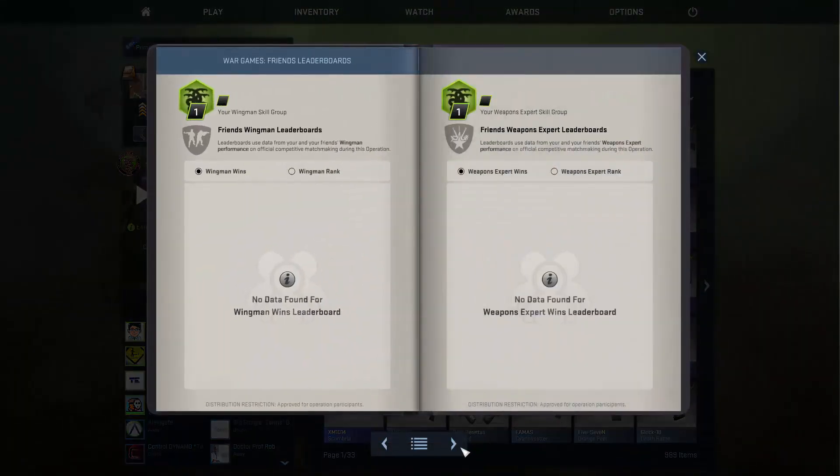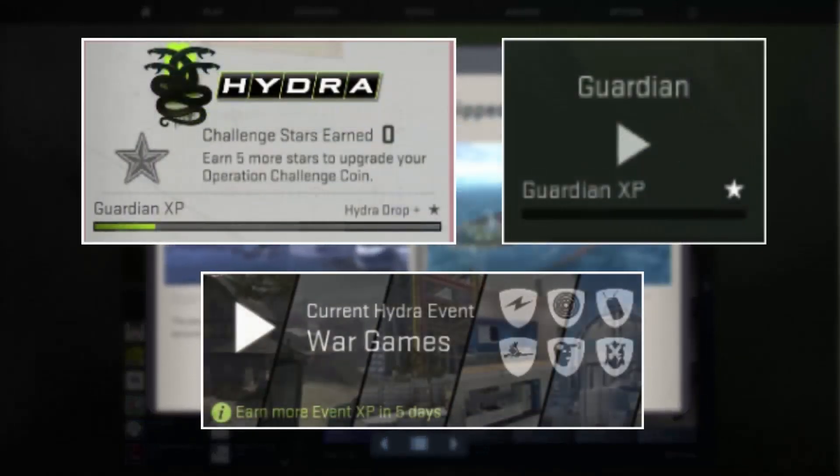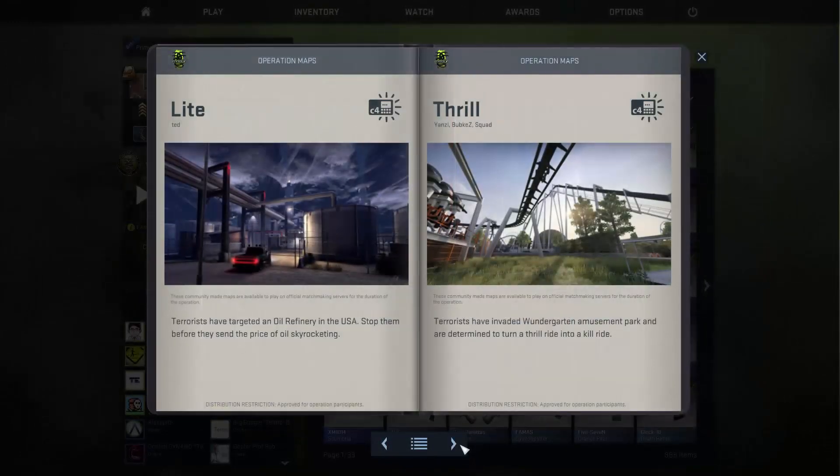Before I start, I just want to make it clear that there are two different types of mission experience bars: the Guardian's Campaign and the Events Reward Bar, both of which go towards upgrading your coin, but they actually provide different rewards, as I'll explain further on in the video.